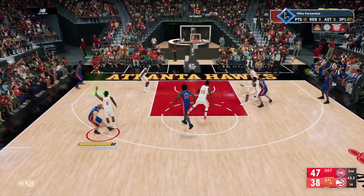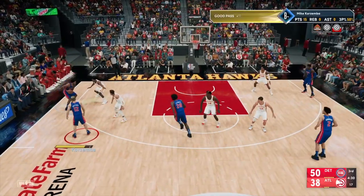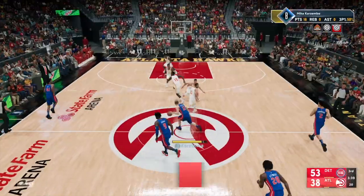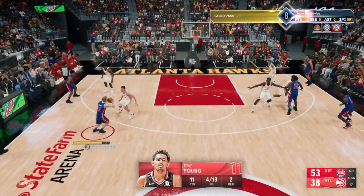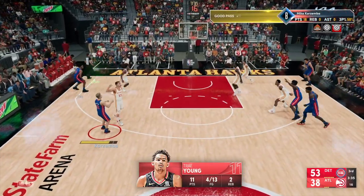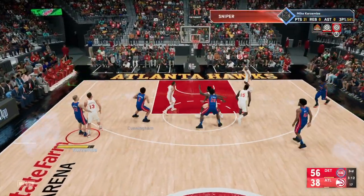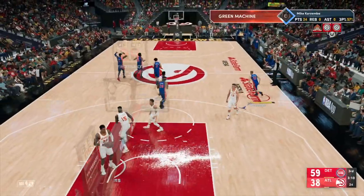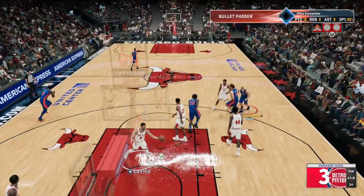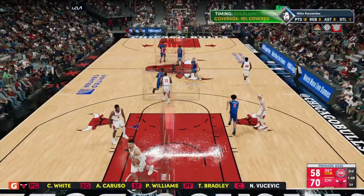Getting into the actual MyCareer methods — the most effective method I've found is simply using catch-and-shoot threes. I know it doesn't look like the computer is guarding you tight at the three-point line, but the contest they actually have is somewhere from around eight to eighteen percent, which is easily greenable. Eight to eighteen percent is basically like the computer isn't guarding you at all. Just have faith and confidence in your catch-and-shoot shots — the contest will not be there and you will be able to green with ease.